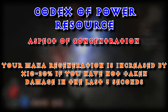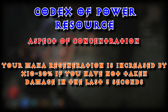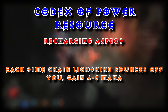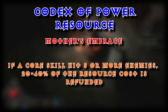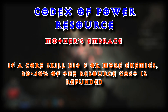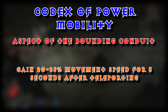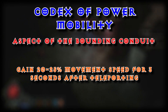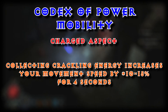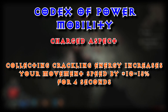Under your resource: Aspect of Concentration — your mana regeneration is increased by times 10% to 20% if you have not taken damage in the last 3 seconds. Recharging Aspect — each time Chain Lightning bounces off you, gain 4 to 6 mana. And Mother's Embrace — if a core skill hits 5 or more enemies, 20% to 40% of the resource cost is refunded. And for Mobility: Aspect of the Bounding Conduit — gain 20% to 25% movement speed for 3 seconds after using Teleport. And Charged Aspect — collecting Crackling Energy increases your movement speed by plus 10% to 15% for 4 seconds.